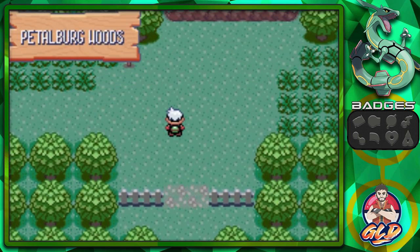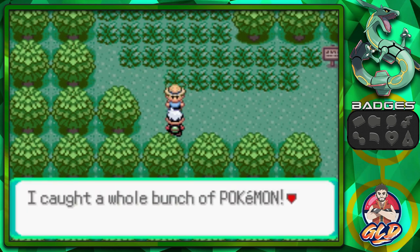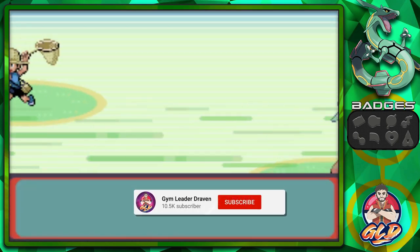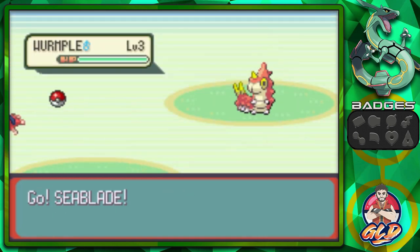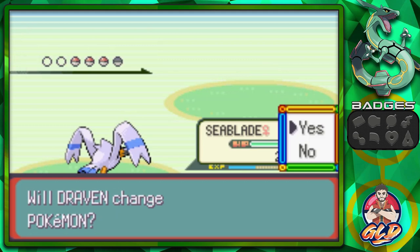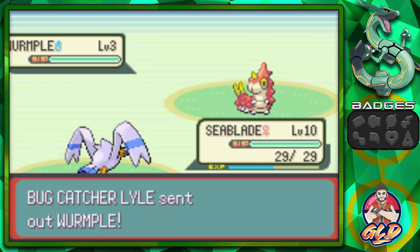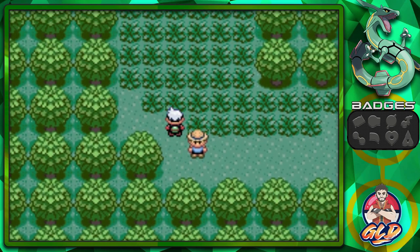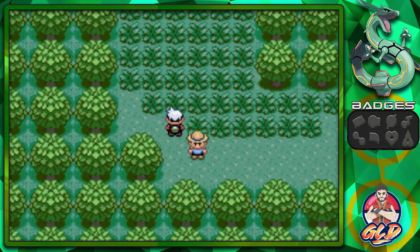Our adventure is taking us toward Rustboro City, and there are some interesting Pokémon to find here. As you can see I cut through a bunch of battles — as always we're going to be speeding up most of these since they're not really that important. Let's go ahead and water gun these trainers away, evening things out. There we go — we've defeated Lyle.